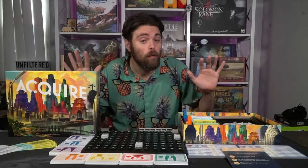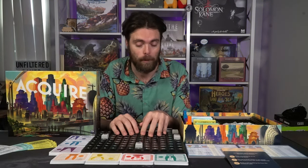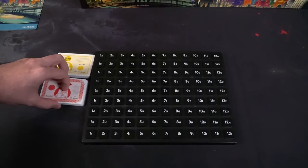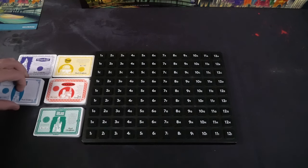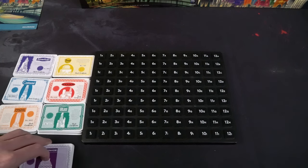This is the new revamped version of Acquire by Renegade Game Studios, so all the pieces are going to be a little different. First, take the large 3D game board and place it out within reach of all players. This is going to be where you place your hotel chain portions to make large hotel chains.